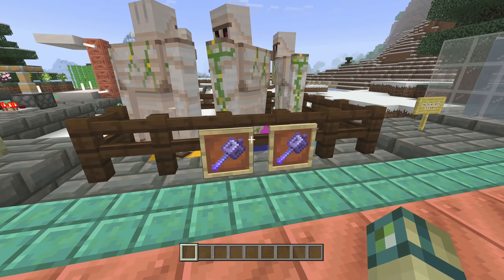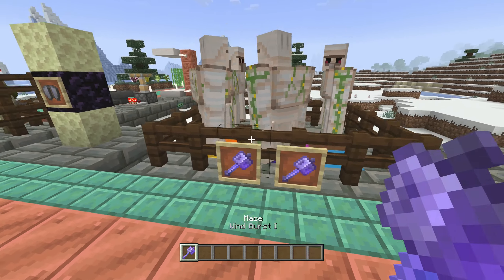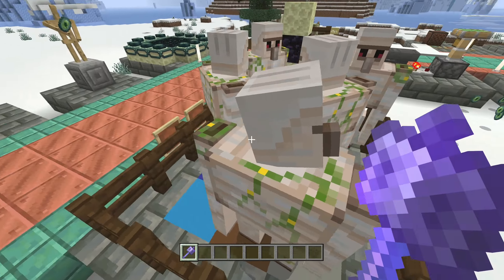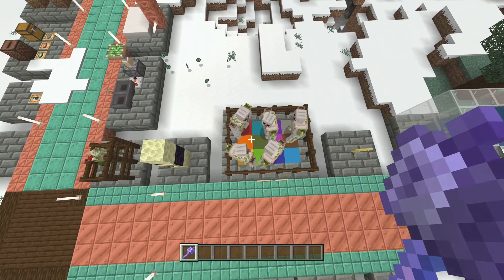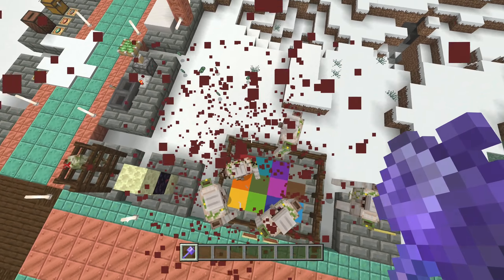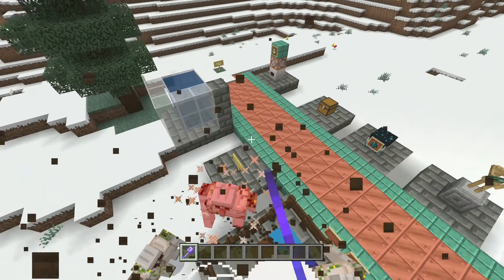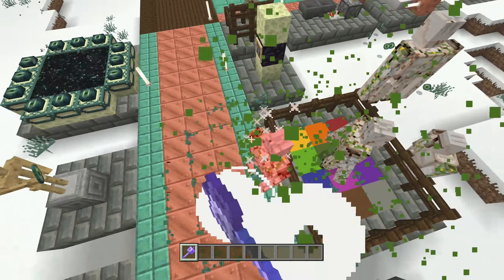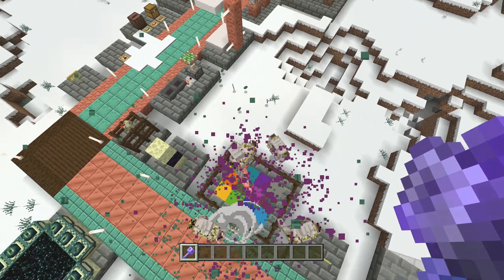1.21 is introducing the Mace, which has incredible enchantments like Wind Burst, but something I always notice when using it on Bedrock Edition is that the particles aren't the right color — they're just way too light. Now Aspects fixes the particle colors for Wind Burst and other Mace attacks, so they're actually darker than the blocks they come from.